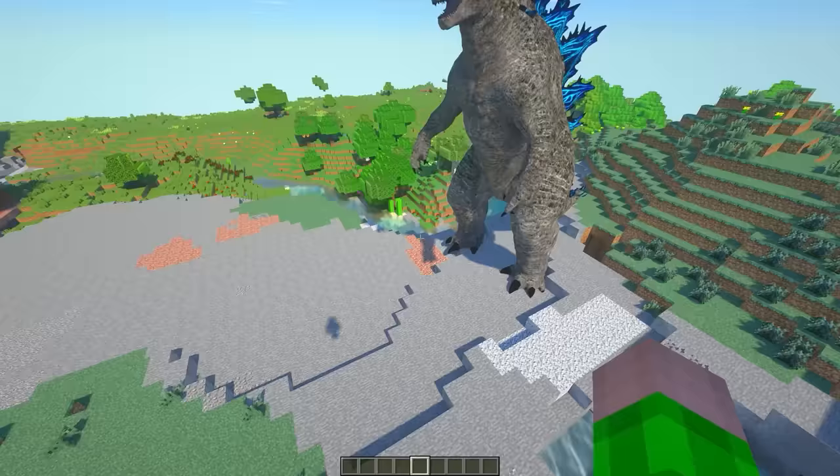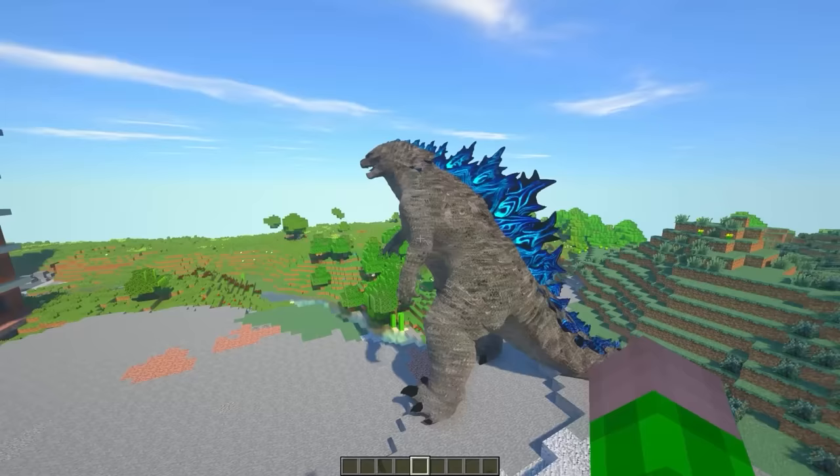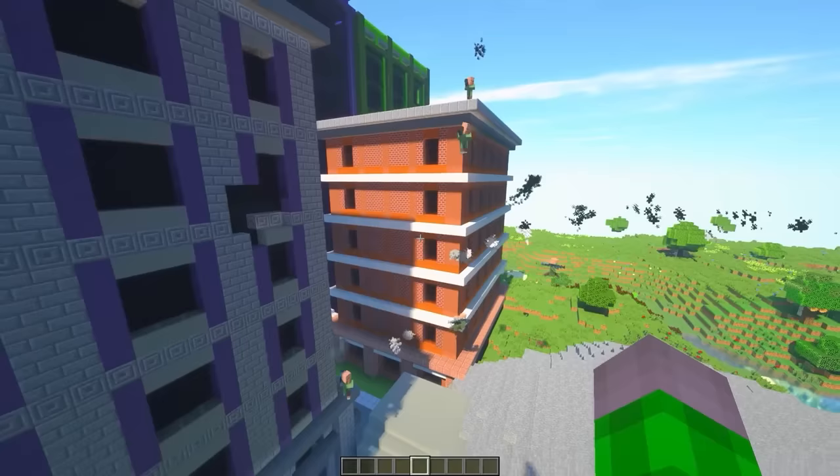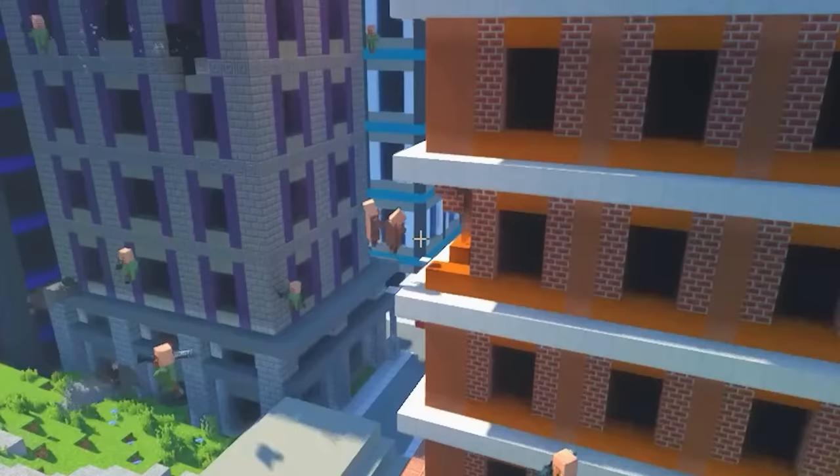Oh yeah, that's exactly what I need. Come on, Godzilla, show those villagers what's up. Oh, here are the villagers. Wait, they have rocket launchers? Where did they get rocket launchers? Oh, he already started to destroy their buildings. But they are rebuilding them right away.